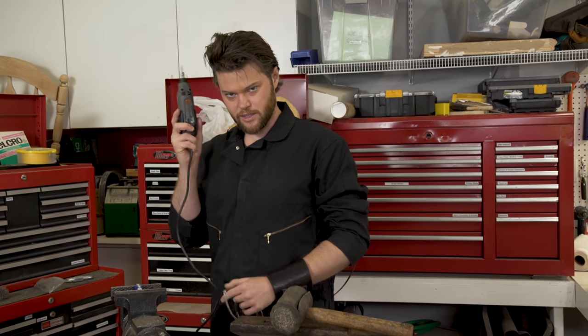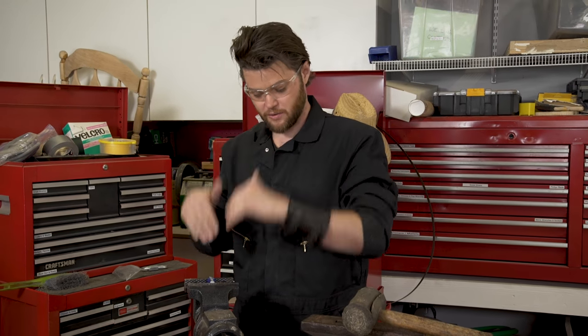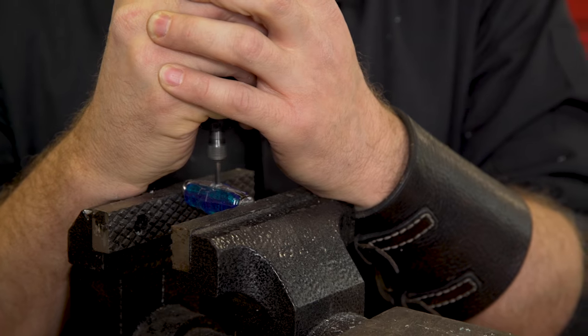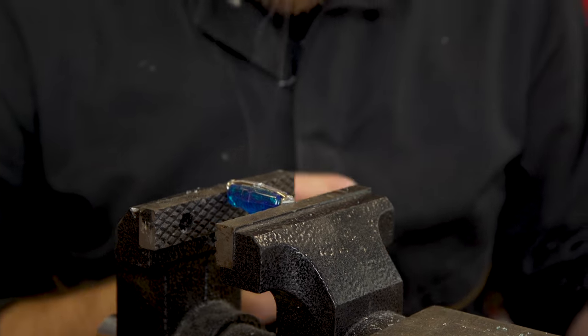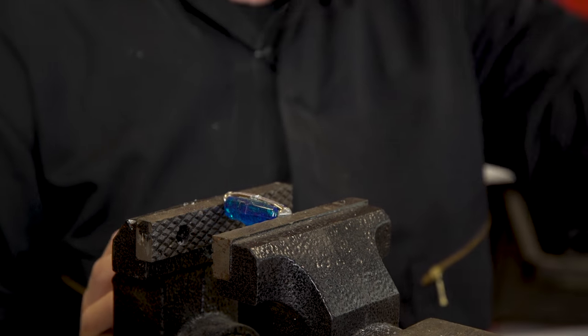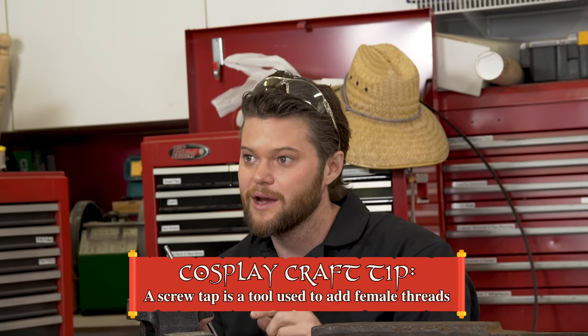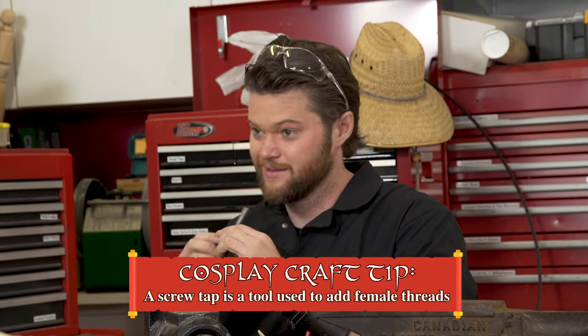We're going to use our trusty Dremel tool to drill a hole. I have to drill completely straight down — no wobble — or it won't work. No pressure. All right, we've drilled through the metal and not into the plastic. Instead of using a bunch of epoxy or tape, because we actually have a metal surface, I'm able to drill a hole and use a tap to actually put threads in this, and then we can use a machine screw to attach it — that way we know it's going to be nice and secure. If you ever have that opportunity, definitely try to do that. Plus, it's removable.